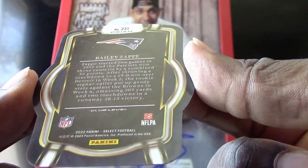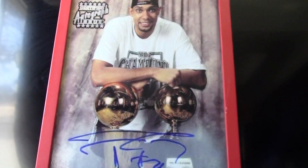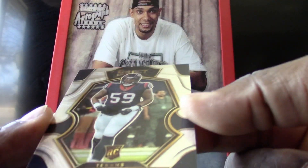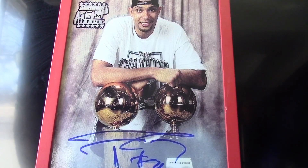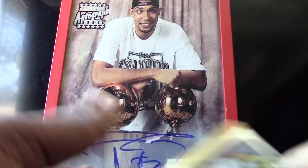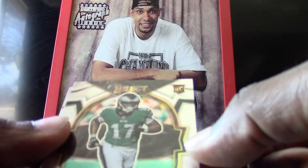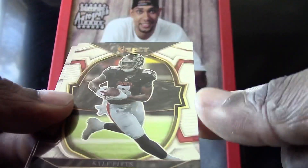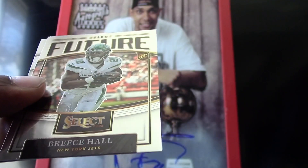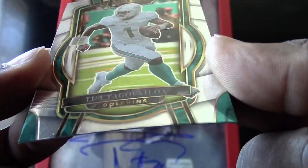This is a Club Level die cut — still very nice, I like that one right there. And for the Texans we have a Kenyon Green. Down to the last three packs — will this determine the winner? We have a Nakobe Dean, a Kyle Pitts, a Select Future of Breece Hall, and another Tua base card.